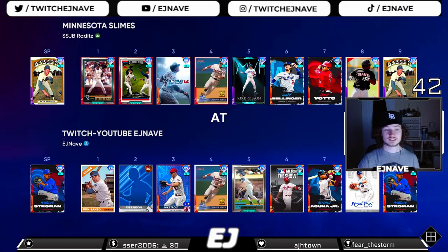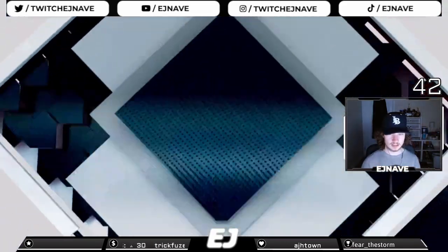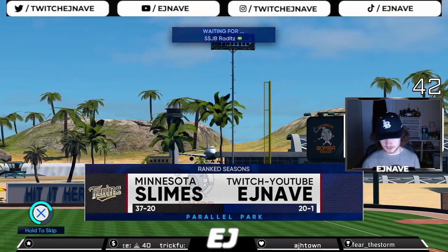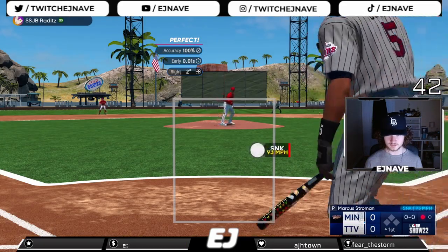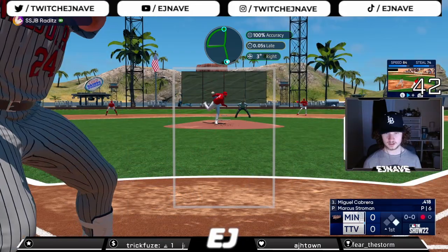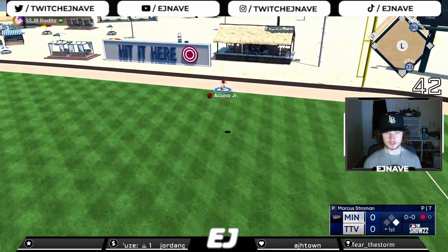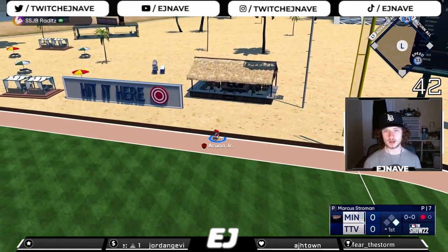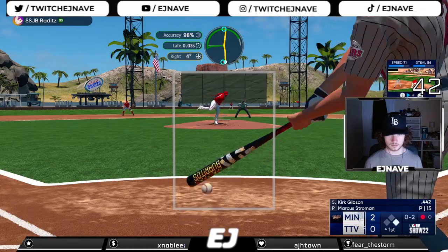We're gonna start Marcus Stroman in this game. Opponent is an Xbox player, the Minnesota Slimes, starting Don Sutton — first time facing this card. He's got a pretty solid team with Kirk Gibson, finished NL West. Should be fun, 37 and 20 already playing 57 games this year. We get a strikeout there. Stroman with the dots — that ball is driven deep to right field, crushed and gone to the opposite field. It's a 2-0 game.